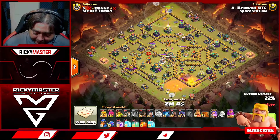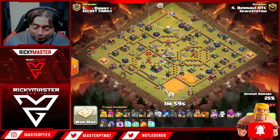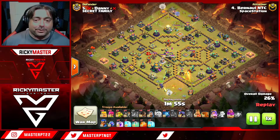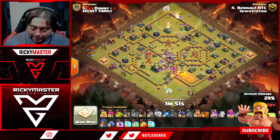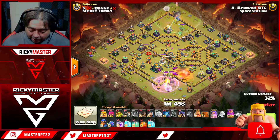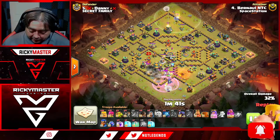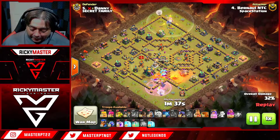His queen is going to rotate and pick up the town hall while the warden continues his walk on the opposite side. It's not a royal champion walk — just the warden walk and queen walk. Archers are coming out of the town hall, and there are two ice golems from the clan castle trying to stop them, but the fling flinger is doing nice work.